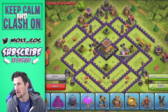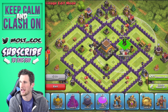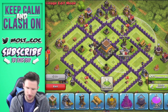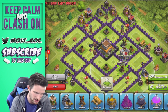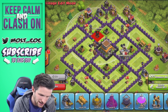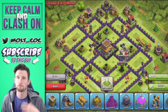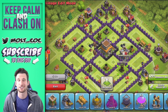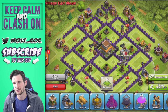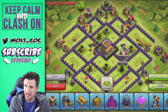We're going to bring in our air defenses — one right here, then our other two air defenses: one right here and one right here. We've got pretty good coverage of the base for air defenses. I'm not really too worried about getting attacked by air at Town Hall 8 — I normally see ground attacks. So I don't put as much priority on those as I do wizard towers or mortars.